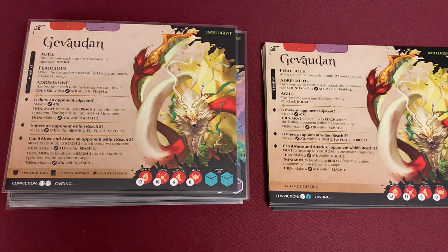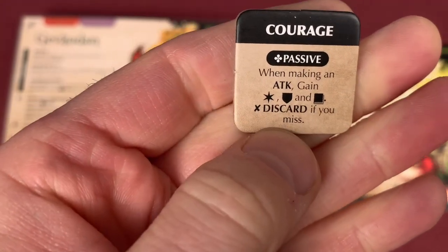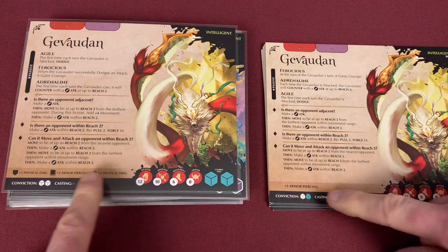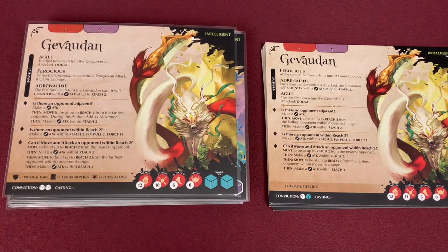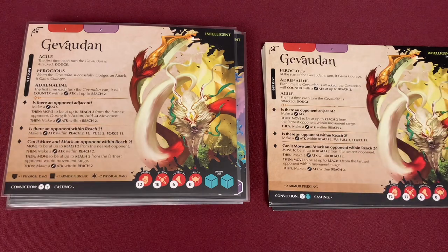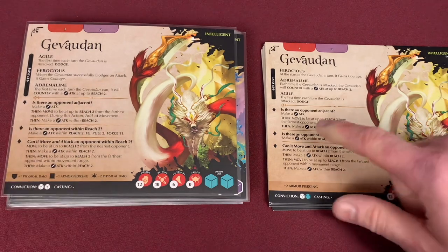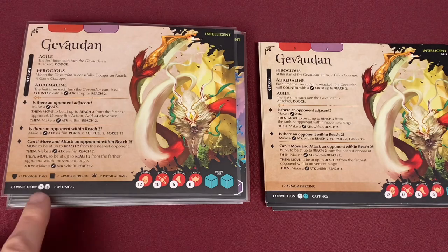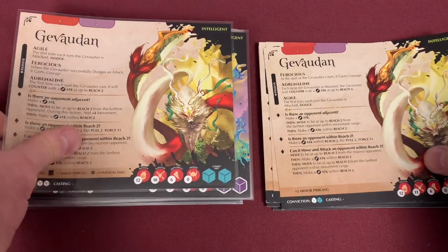The courage token, when making an attack, gains star, shield, and book — discard if you miss. Since that change, they've changed his dice abilities down here as well. He now gains some damage from those abilities because he might not always have courage like he used to, and he loses the plus two armor piercing. Another change is in his first AI step — it now says move to be up to reach two from the farthest opponent, and during this action add plus four movement. His conviction dice changed to two white from a white and a teal, and he has also lost one defense.